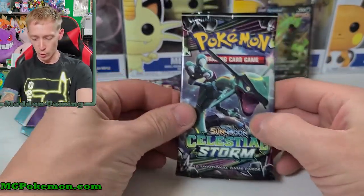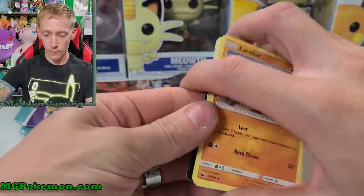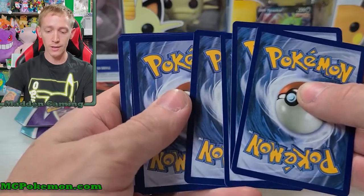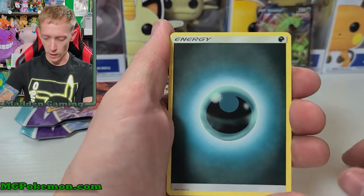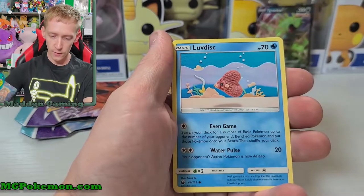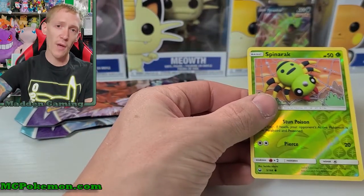We're onto our Celestial Storm pack now. Maybe this pack is gonna do some magic for us, but we do have two more after this so hopefully we get some hits out of those. We got Darkness energy, Rainbow Brush, Apricorn Maker, Dragonair, Larvitar, Slack Off, Luvdisc, a Spinarock reverse holographic, and an Exploud non-holographic rare. So that was the last pack out of our V Striker tin - it was not that great. We got one pull, but the one pull was an ultra rare, so it's sort of okay.